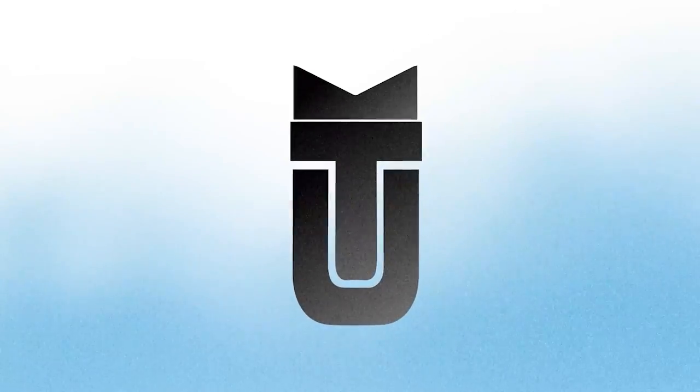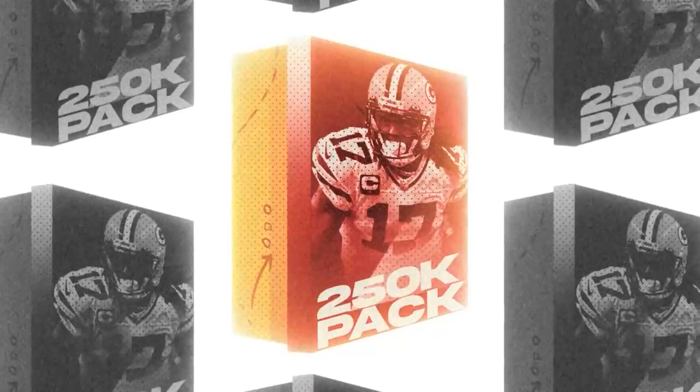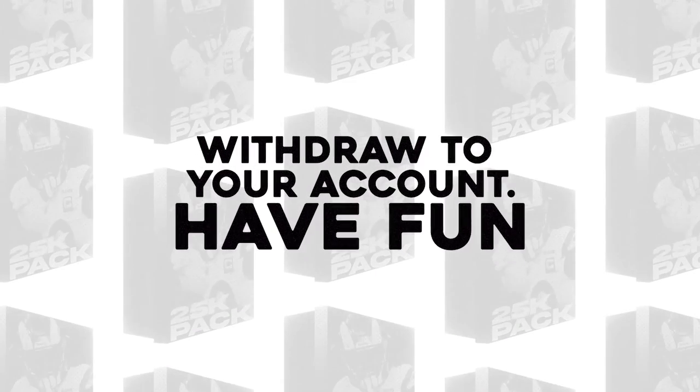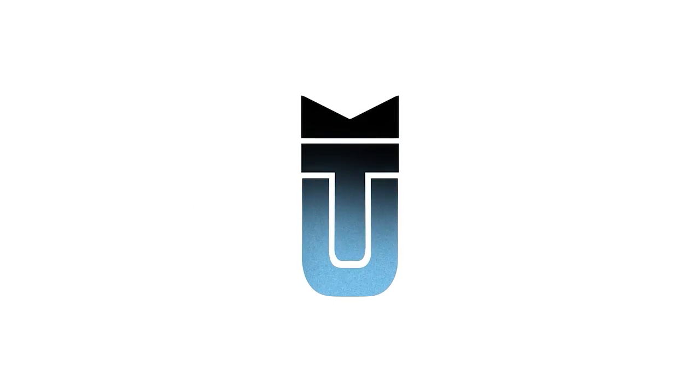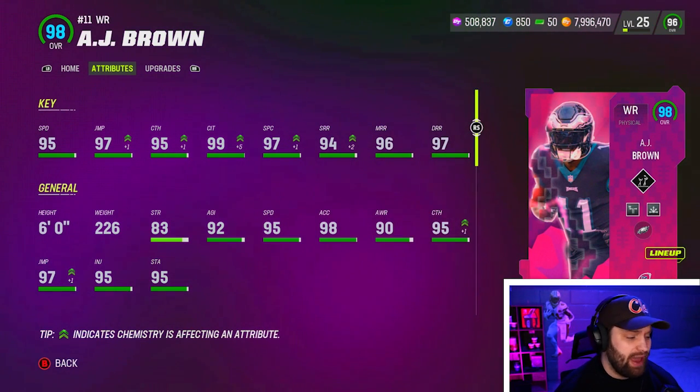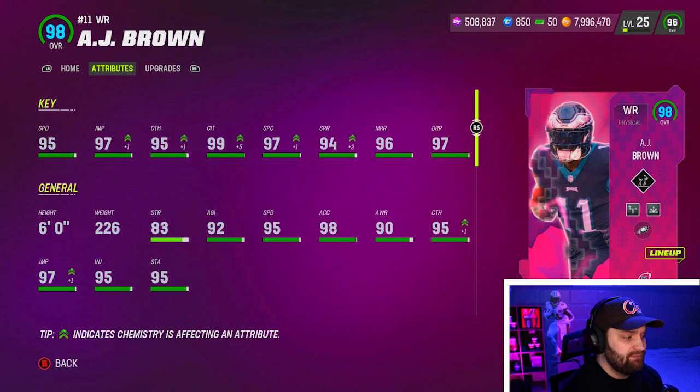Before we start, a huge shout out to today's sponsor MuttPacks.com. Click the link below to open exciting packs, win tons of coins, and withdraw your account right away. Use promo code 'Chew' for 15% off, and when you sign up you can get a free 10,000 coin pack as well.